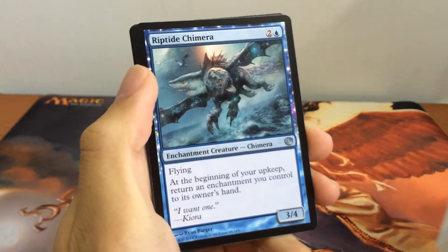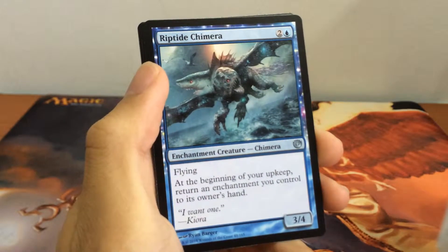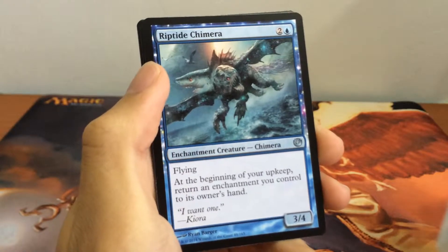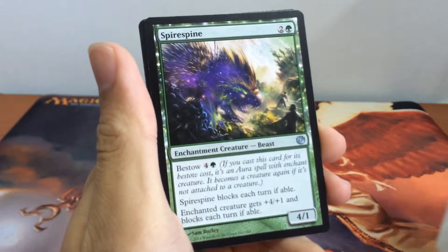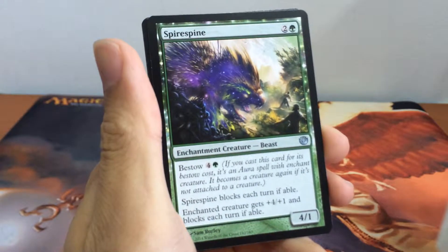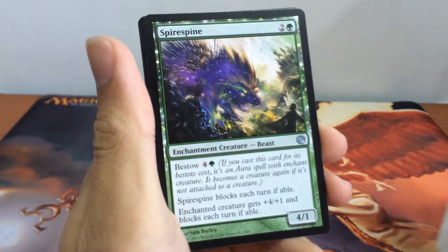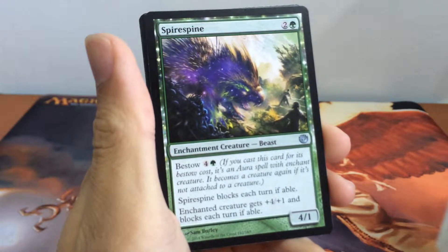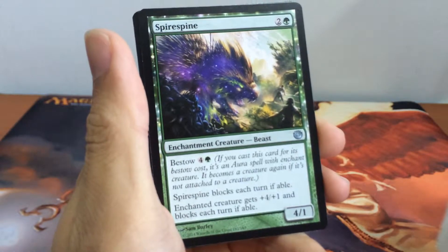Next we have Riptide Chimera, a 3/4 Chimera Enchantment Creature for 3 with flying. At the beginning of your upkeep, return an enchantment you control to its owner's hand. Next we have Spire Spine, a 4/1 Beast Enchantment Creature for 3 with Bestow 5. Spire Spine blocks each turn if able, and the enchanted creature gets +4/+1 and blocks each turn if able.